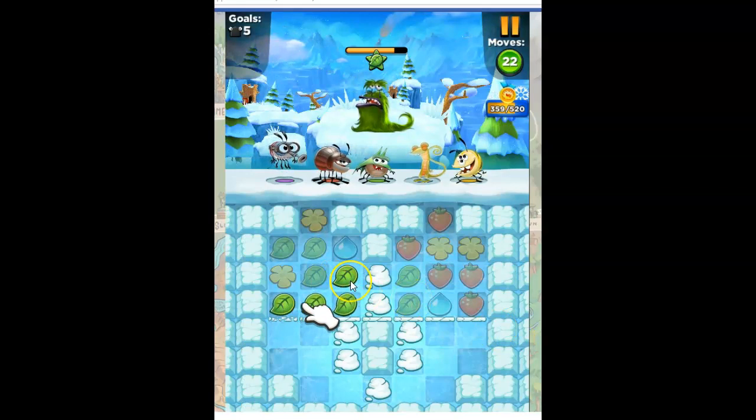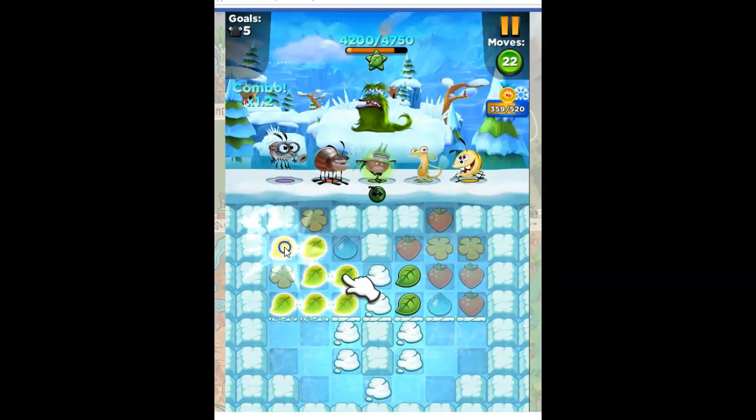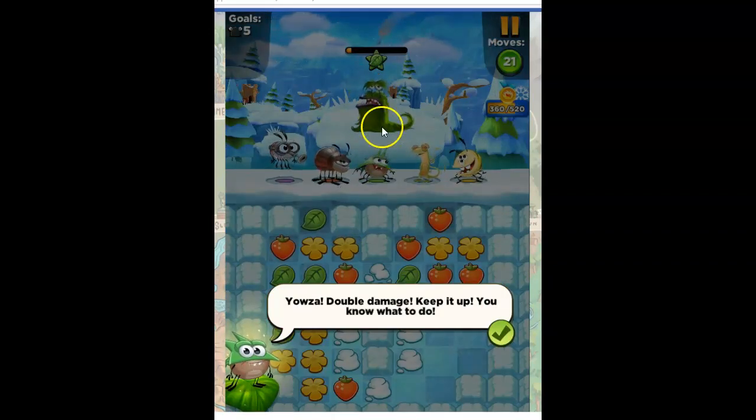So now if I put the green together, I get a better influence. But notice that because this is a tutorial portion, it looks like I will be able to go up this way. I was afraid I was only going to be able to get those four. So here we go. And now it's going to do 4,200 damage to this guy, because he's green, and so the fiend matching him will have the greatest impact. Yowza! Double damage. Keep it up.